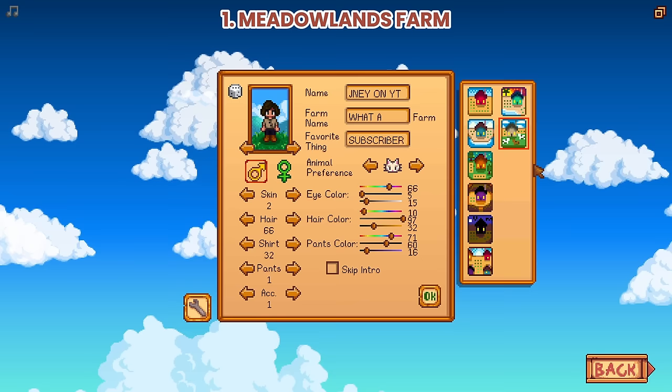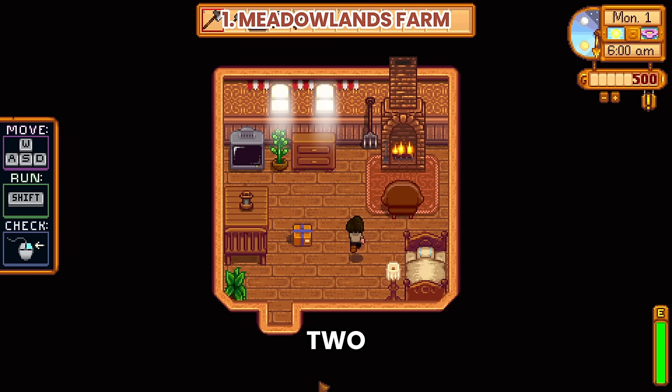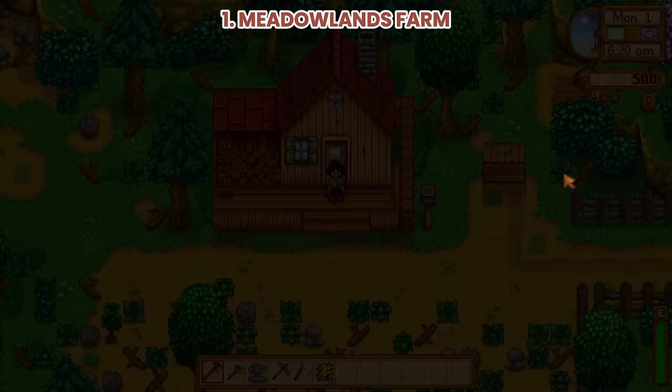Number 1: New farm type, the Meadowlands farm. In this farm, you will start with a coop and two chickens and hay as your starting item. Building a silo should be your primary goal here.